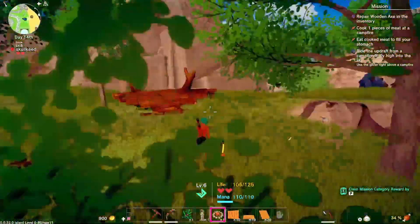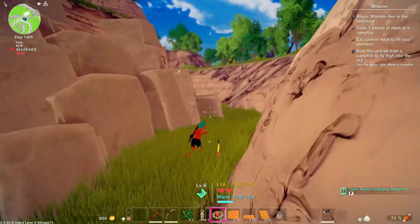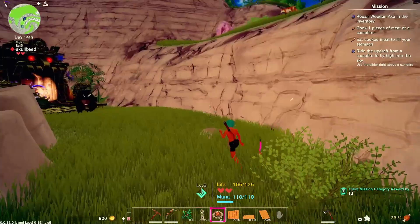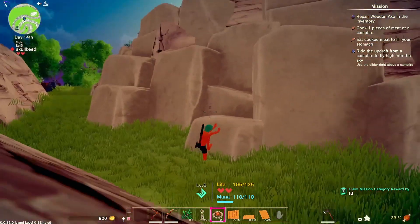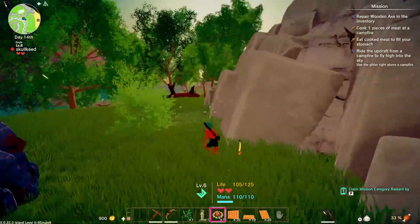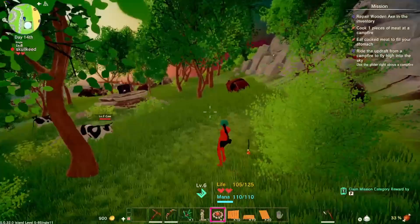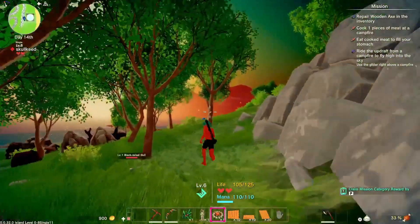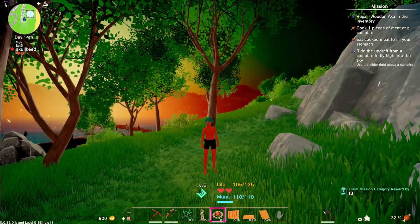I think this game is going to have a lot of stuff in the future, but right now it looks pretty basic. As you can see, the missions are on the top right side. Right now I have four missions to do: repair with an axe in the inventory, cook one piece of meat in the campfire, and glide off a campfire to fly high into the sky. All those missions are what I want to do first before I go to the dungeons. I don't think it's recommendable going there right now.